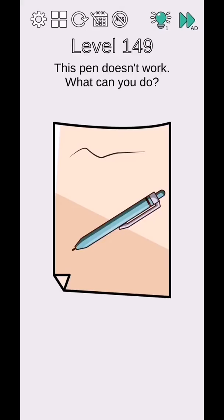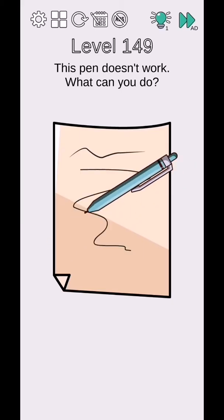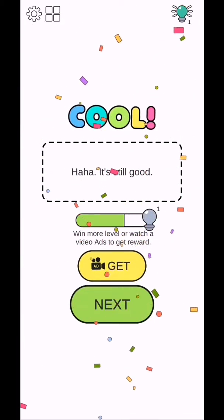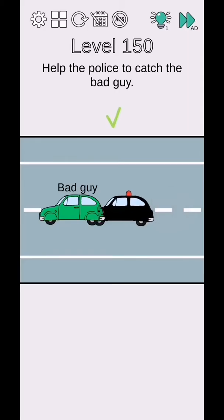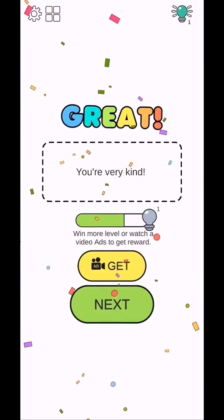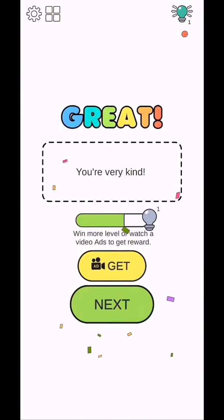Brain Challenge Think Outside level 149 and 150. This pen does not work, what can you do? Just move this and they will complete level 150. Help the police to catch the bad boy, so move the police car and touch the bad boy car.